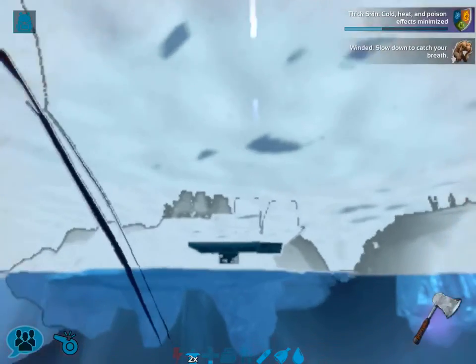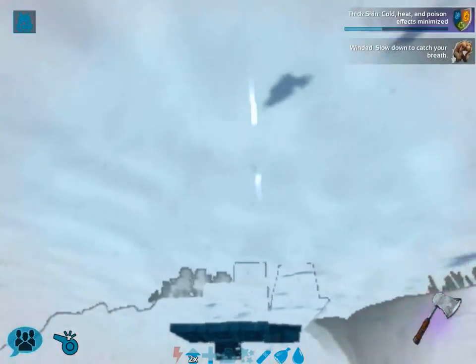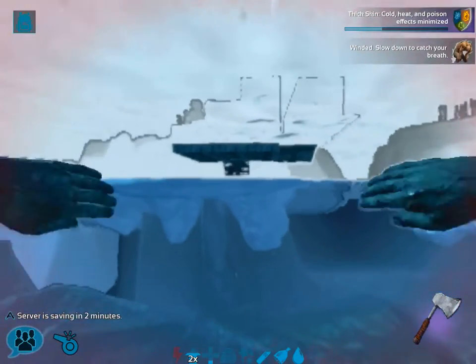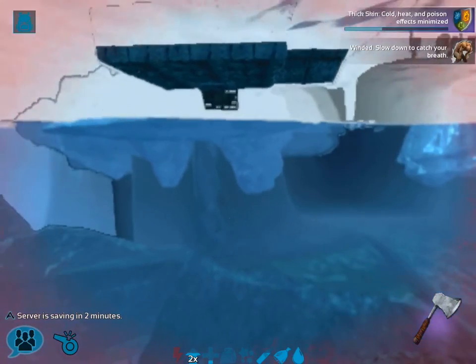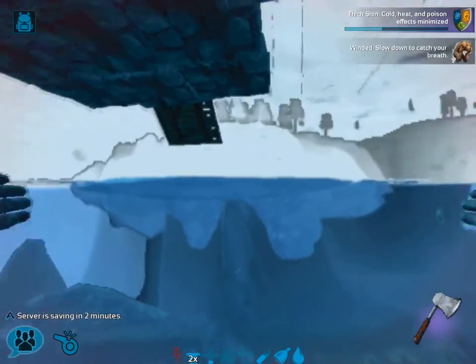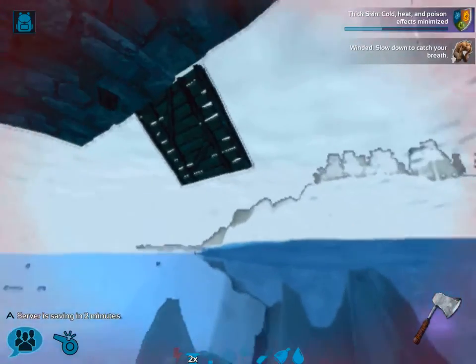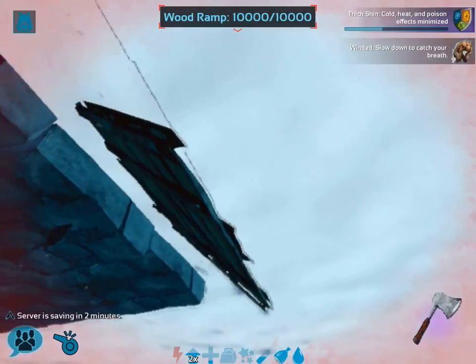It's super annoying when you run out of stamina because you just have to wait a little bit. What I could do is swim over to this ramp right here and then just walk up the ramp and stand on it. I don't know whose ramp it is, but I'm just gonna go there.